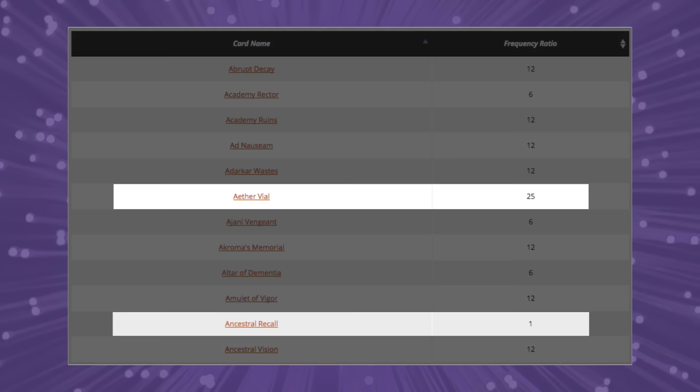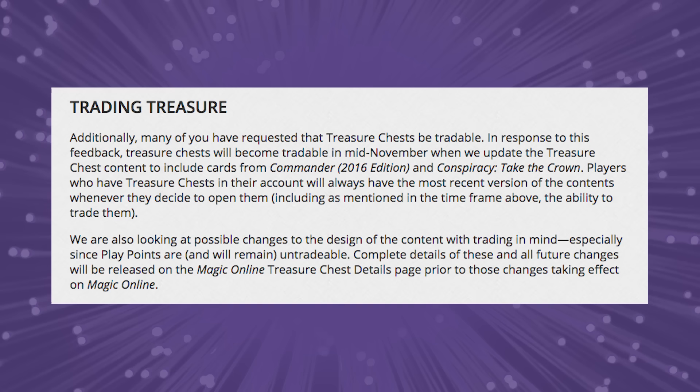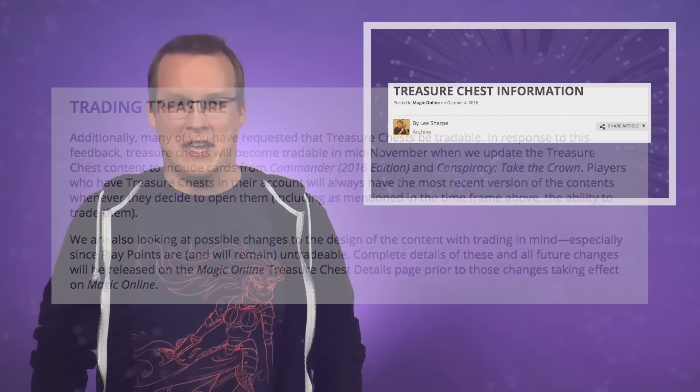In a separate article by Magic Online Digital Product Manager Lee Sharp, it was revealed that Treasure Chests, while originally announced that they would be untradeable, will become tradable in mid-November. This update corresponds with when Treasure Chests will also be updated to include cards from the Commander 2016 and Conspiracy Take the Crown products. To check out the full announcement, head over to dailymtg.com.